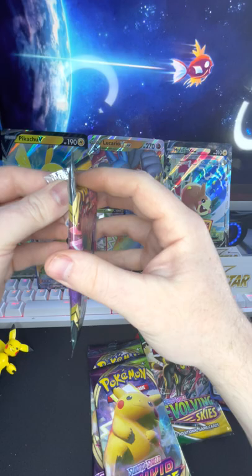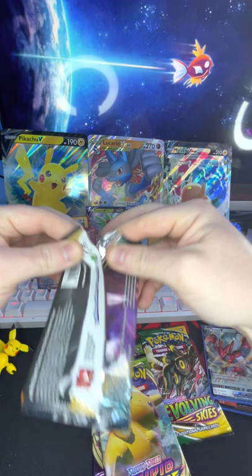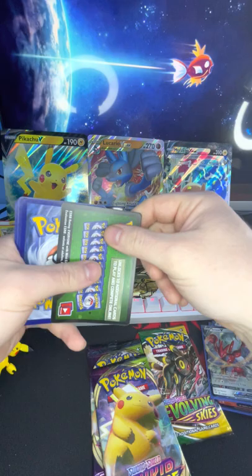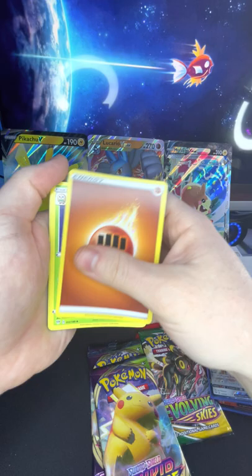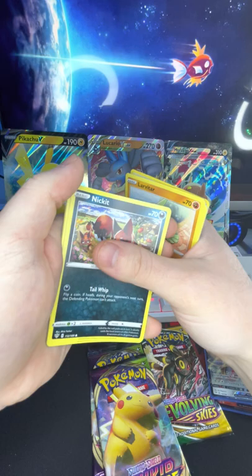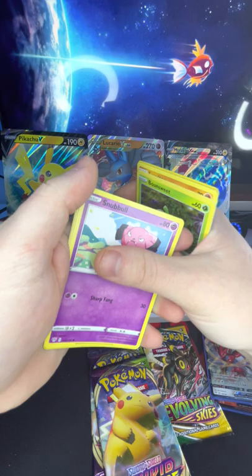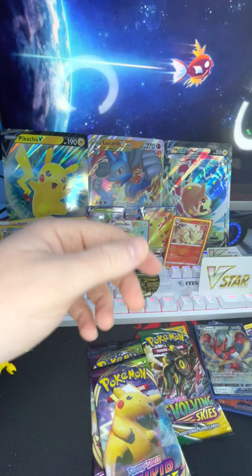All right, I'm going to go for the next Darkness Ablaze. You guys like this wider angle? If you do, I'll do it this way more — and I'll get a better background than my computer screen, I know it's reflecting a little bit. But as time goes by I'll get more and better stuff — working on getting a camera so it can be a little bit better; right now I'm using my phone. Starting off with energy, Dartrix, Staravia, Shiinotic, Larvitar, Nickit, Bounsweet, a Snubbull, Meltan, reverse holo Larvitar, and a Manectric. Nice.